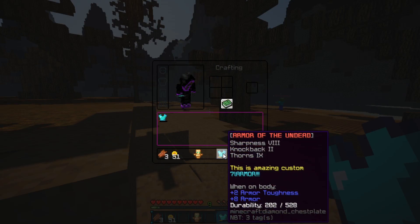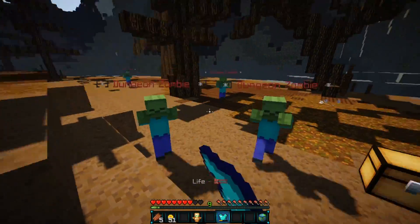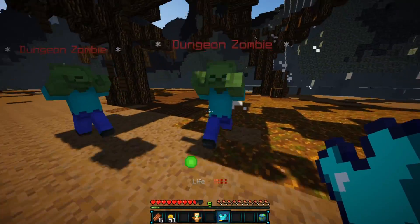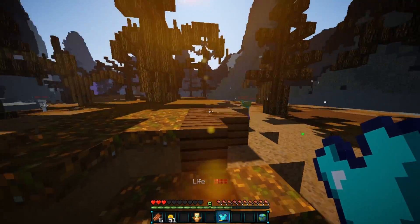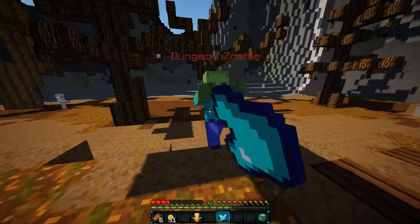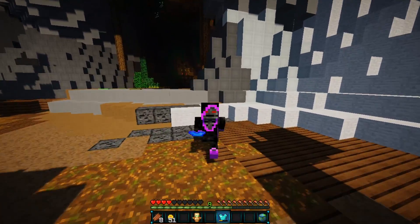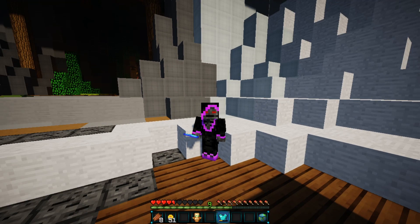Let's take our custom armor and go beat some zombies. As you can see it is working pretty well — a pretty cool custom armor setup. That is the Craft Enhance plugin, which allows you to craft your own custom recipes. Very cool plugin. Hope you guys enjoyed, and let me know if you have any questions down below. I'll see you guys in the next video.